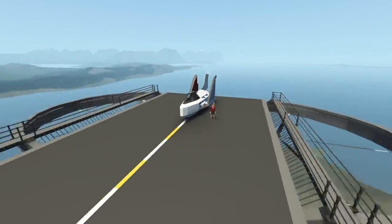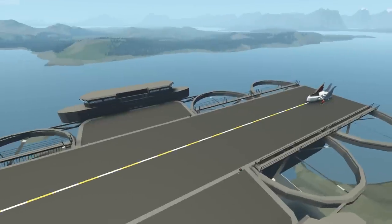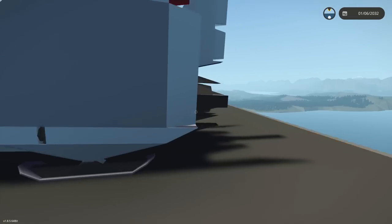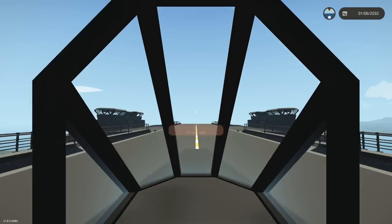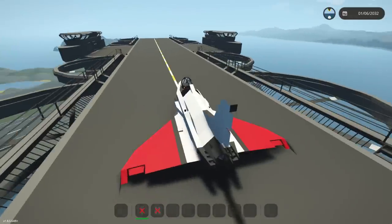Today, we are back on our flying aircraft carrier in Stormworks, and what we're going to do is work on the actual planes that are going to be landing on this thing. We're going to modify these to be able to land on here by adding mag-alls. A few of you guys have commented that, so thank you very much for the suggestion, and I think it is actually a good one.